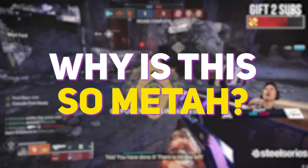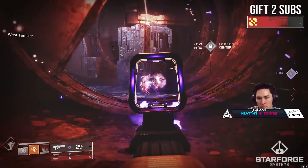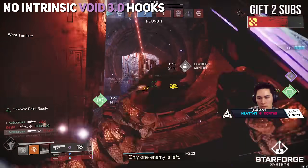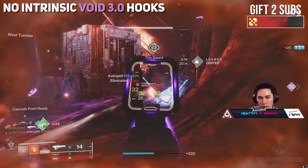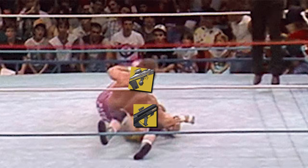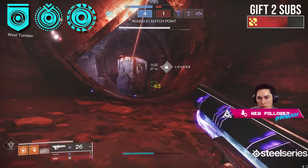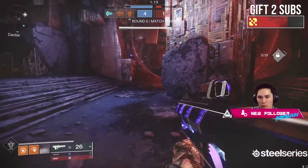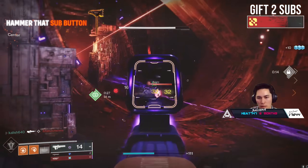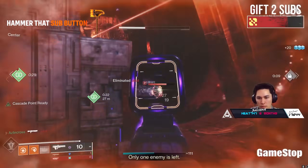Why is Graviton Lance meta? Well, in PvE, it's actually not. Cosmology is powerful, and as much as I love this exotic, there is no intrinsic link to Void 3.0 keywords like Weakened and Volatile, which is unfortunate. Hence, my Collective Obligation has replaced Graviton Lance for me inside of PvE. Seasonal perks can make up that gap, but Graviton Lance is really just a weapon for lower-level content. I'm not saying you cannot run this in Grandmasters — I'm just saying if you're looking to utilize Void to the fullest, you need an exotic that can dip into those verbs, and for the time being, Graviton Lance cannot do so.